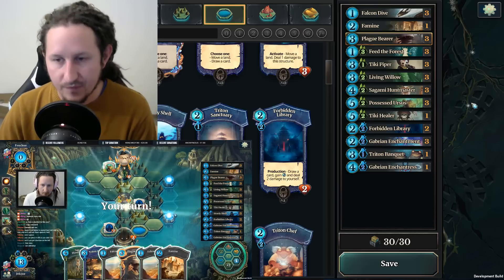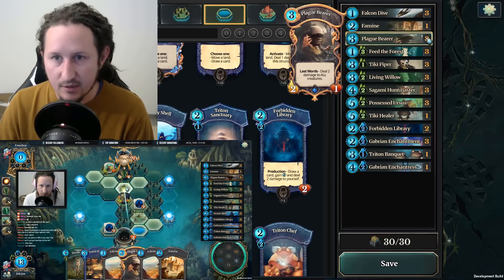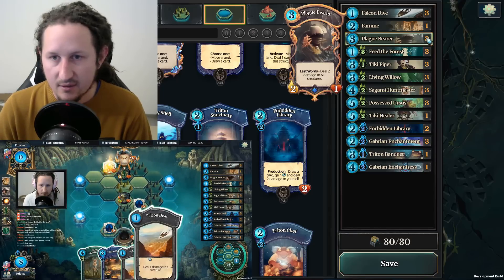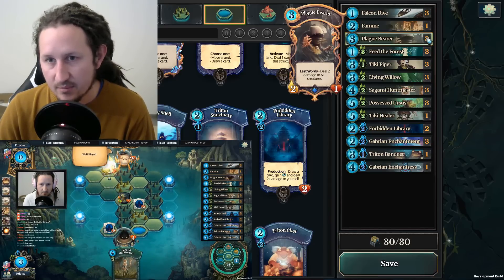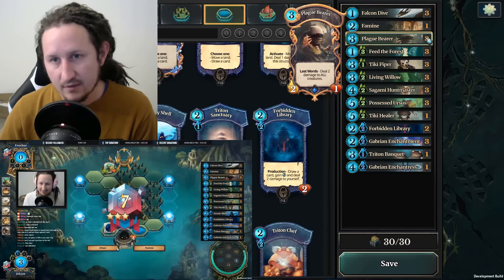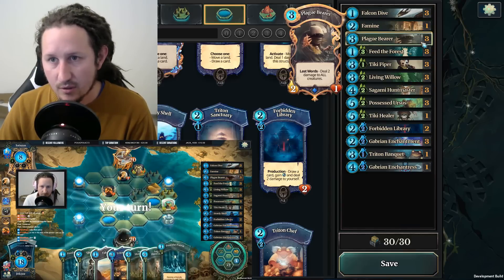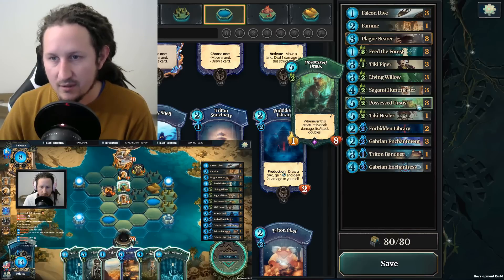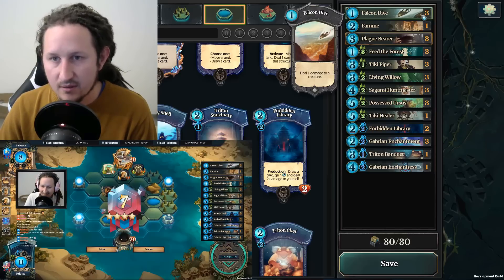It just needs to take damage twice to kill your opponent in one hit, and I have a lot of things to make sure the Possessed Urses does take damage. I have three Plague Bearers — when a Plague Bearer dies it deals 2 damage to all creatures. It's a great opening hand card, stops aggression, and is very good against Green Yellow Sacrifice since a lot of their creatures have 2 health. Two Plague Bearers deal 4 damage to all creatures. I also run one Famine which deals 1 damage to all creatures, and three Falcon Dives to ping the Urses quickly.